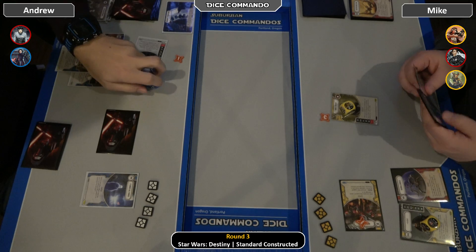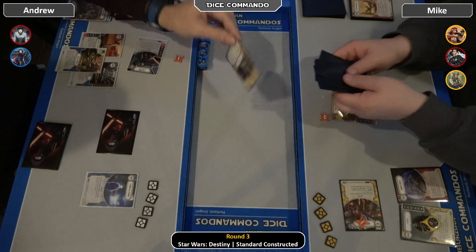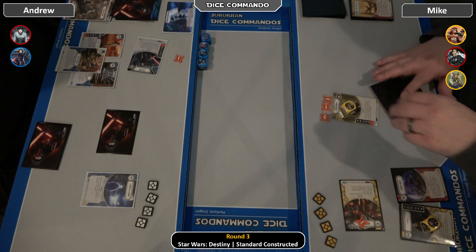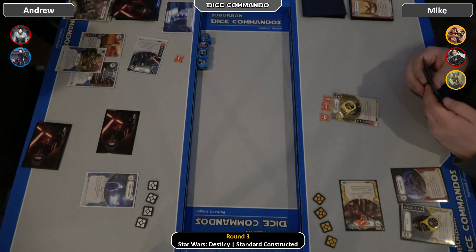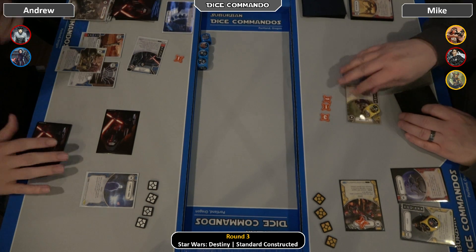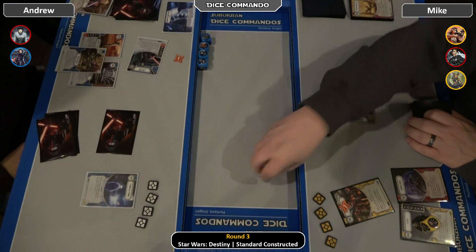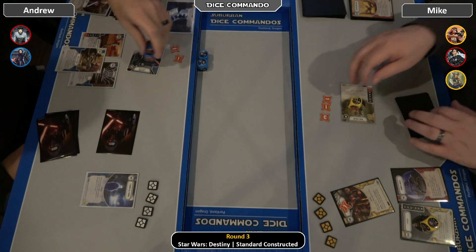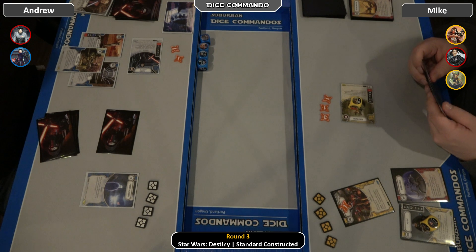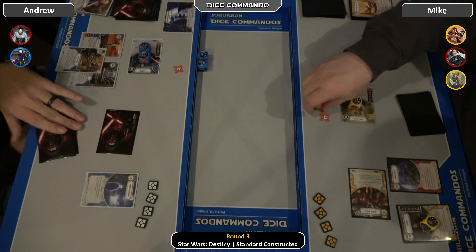Kylo rolls in, calling yellow again — hits melee on both sabers, gets yellow, two more into the Trader. Three health remaining on the Trader. Andrew shows two one-melees and does not have anything with a special on which to flip. The Trader comes in with two indirect, Andrew Doubts it for one indirect. One more into Kylo — but it's moved, so he cannot take the Force Illusion. Two more into the Trader, leaving the Trader with one health remaining.